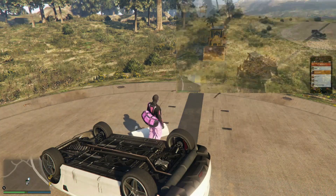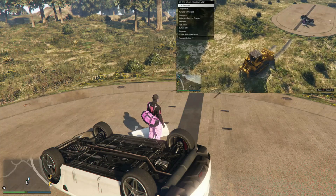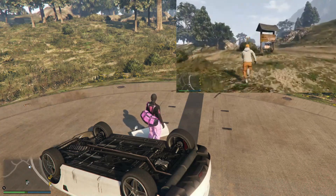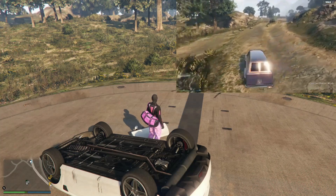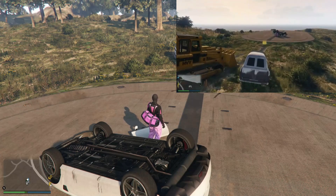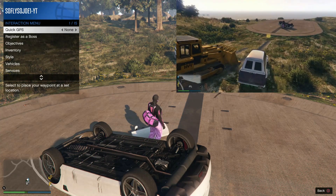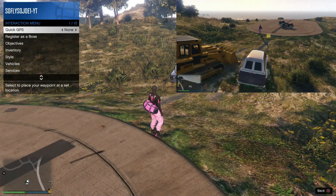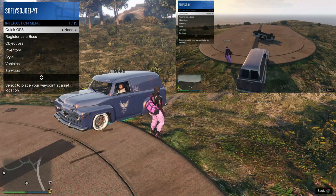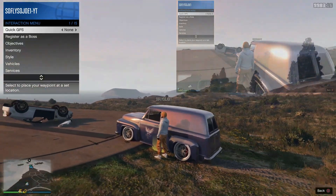Wait here until your friend grabs their vehicle. Once your friend has their vehicle pulled up, make your way to the yellow marker with your interaction menu open. Your friend is also going to pull up their vehicle with their interaction menu open.